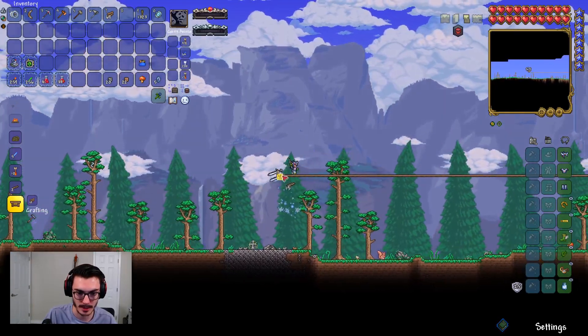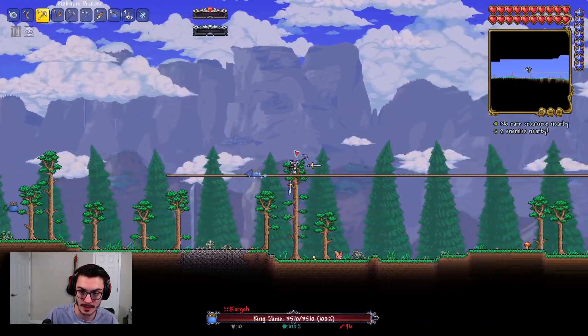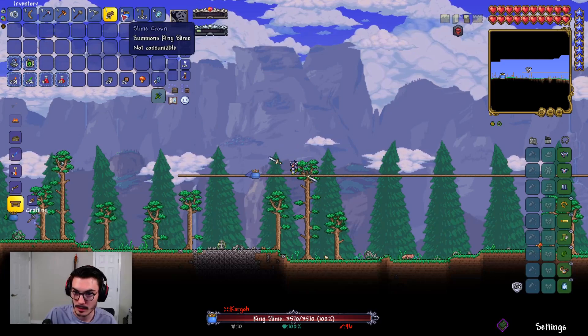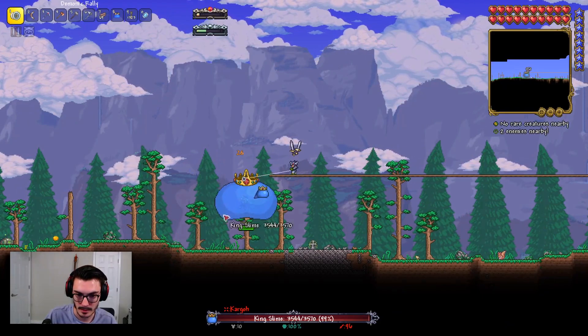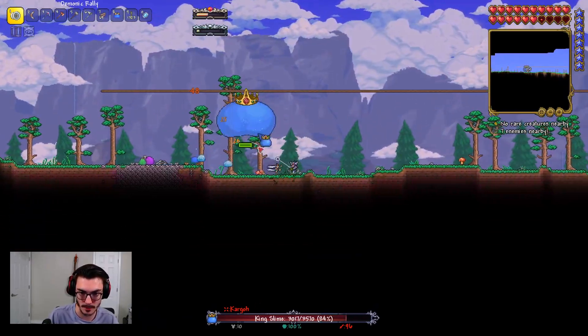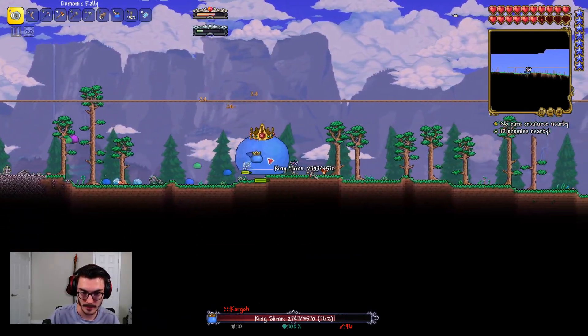Alright, I think this is enough arena for King Slime. Let's use all the platforms — boom, we're going to murder this guy. Oh, it gives you a summon — why don't I remember that?